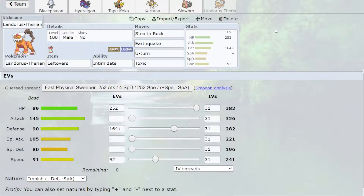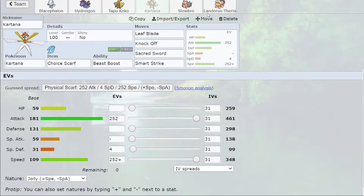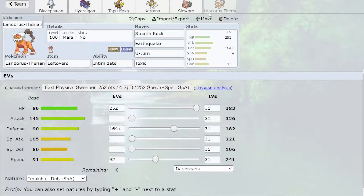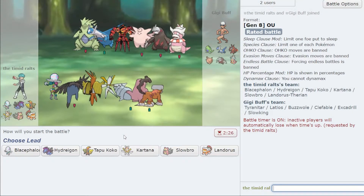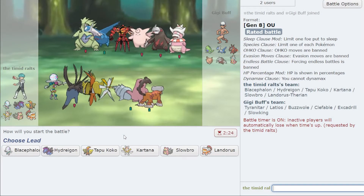Lastly we've got Landorus with Toxic for opposing Landorus and a few other mons that could give the team trouble. There's Stealth Rock as well. I sort of want to put Knock Off on this because I don't have any knock users on the team, except Kartana — but if you sacrifice a turn you don't get as many pivots. Landorus of course suffers from moveslot compression syndrome, but that's the team.